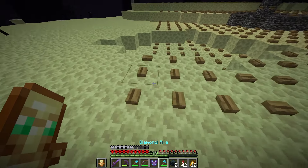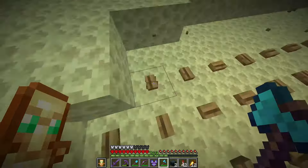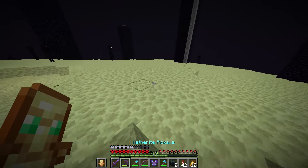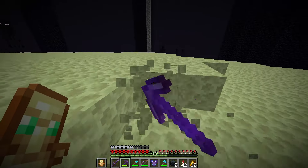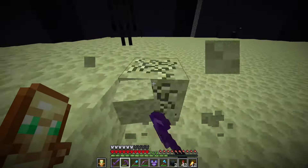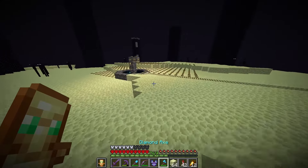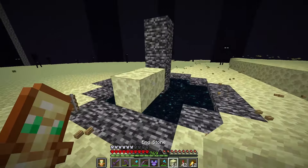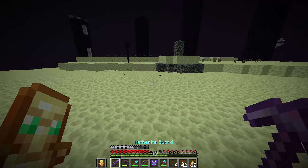First things first, I gotta break all these buttons - well, most of them. I also gotta make it all on the same Y level, so I'm just gonna break this bit and build it right here. I'll break the rest of the buttons and some of these rails. That should be good - I also gotta cover this, and now we can start working on the farm.